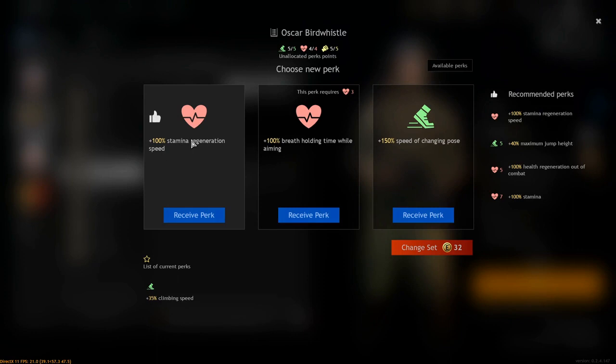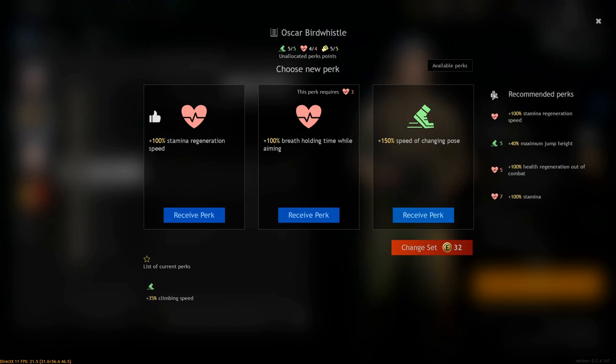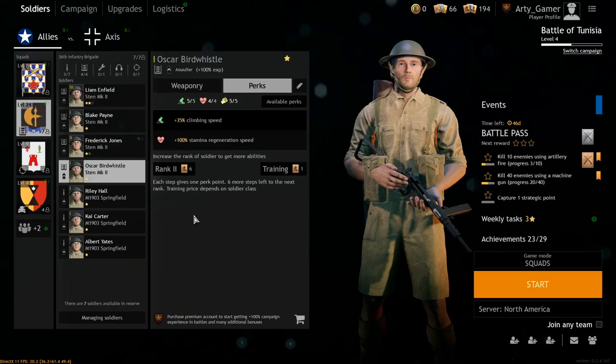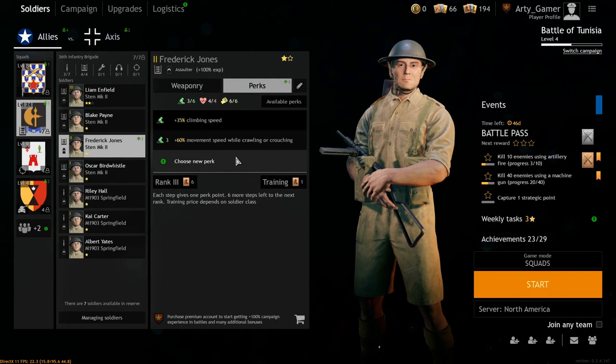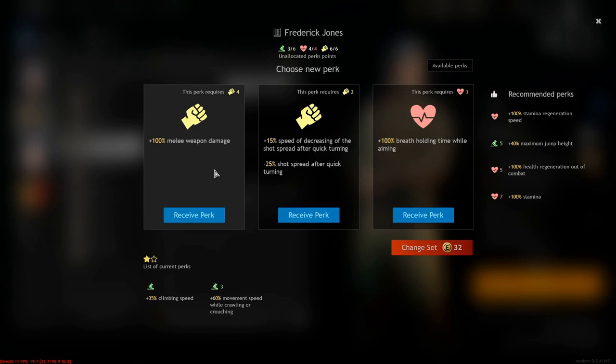And now, perks. Generally, it tells you the cheapest recommended perks — he only gets one. I like the crawl speed perk because they regenerate quicker; you'll see something like 60% movement speed while crawling. Crawling is one of my favorite things and it's really helpful.